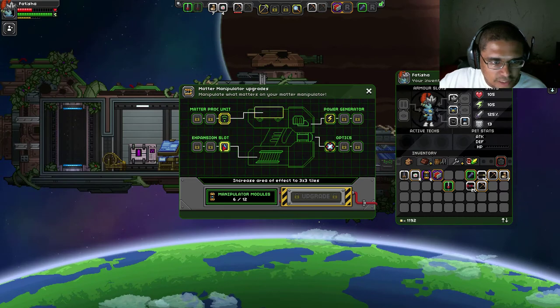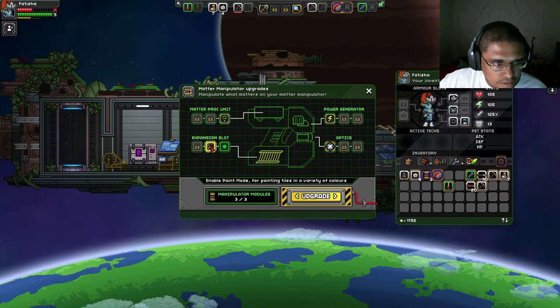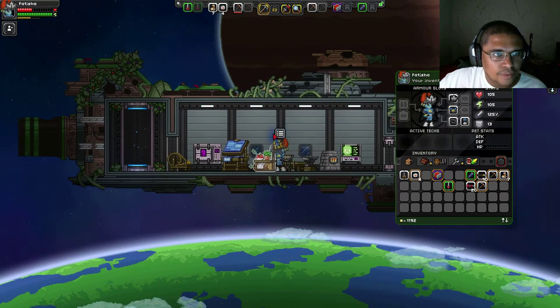Collect liquids — I can't make that happen yet, and that only costs 3. So I can choose between the length... we're going to go with collecting liquids, enable wiring mode. Okay, so now I can collect liquids with my manipulator.